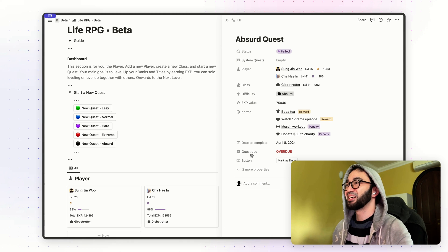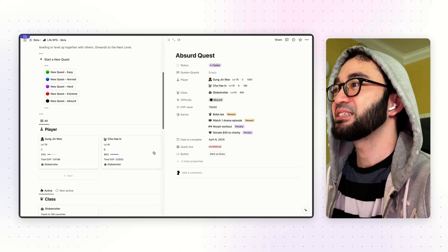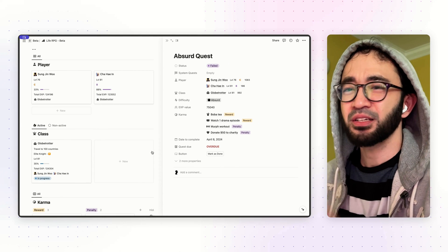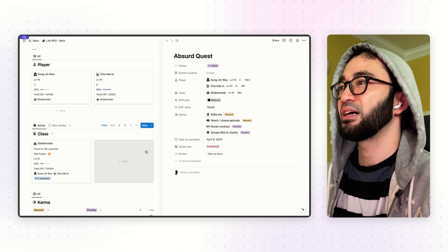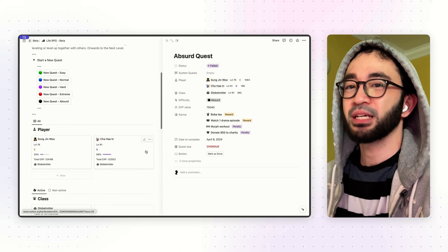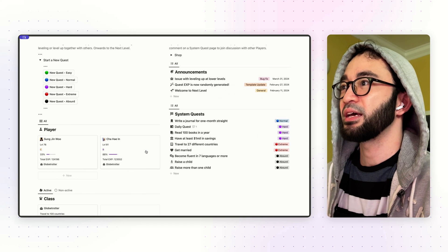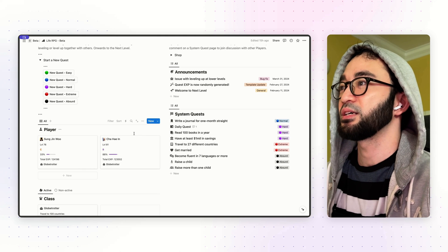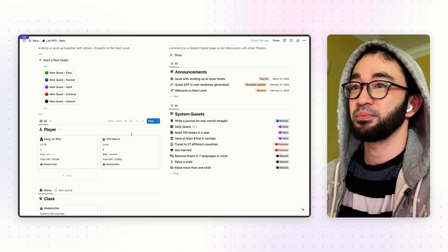So whenever you fail your quest, you will lose experience points and level down. That is one of the perks of the new penalty system. It's pretty simple, practical, not complicated at all. I hope you will like this new update. Now I'm going to show you how to implement this new feature in your Live RPG template.